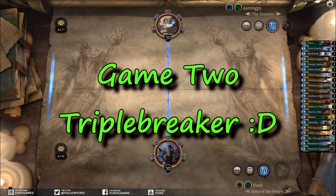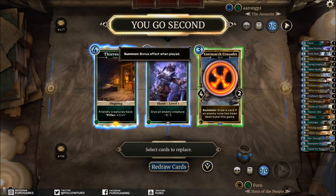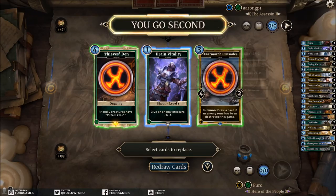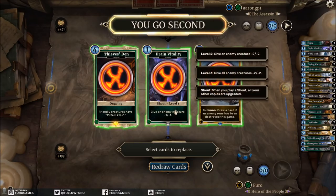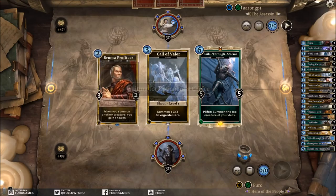For the second game I'll face an Assassin. Drain Vitality and Thieves' Den are a bit expensive much later, so let's just face it — Drain Vitality might be cool to keep against the Assassin, but the card roll later isn't that great. Whenever I drop a shout I'll get the Word Wall in hand. I have no shout in hand, so we're still dropping that and just hoping we get a stronger early game.